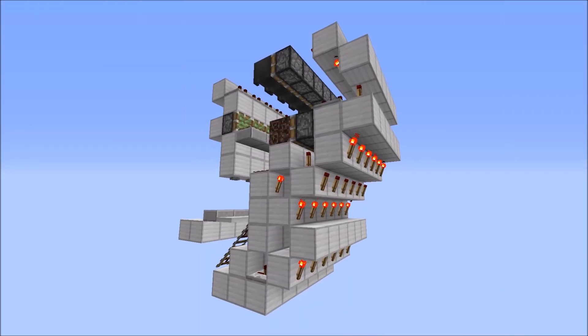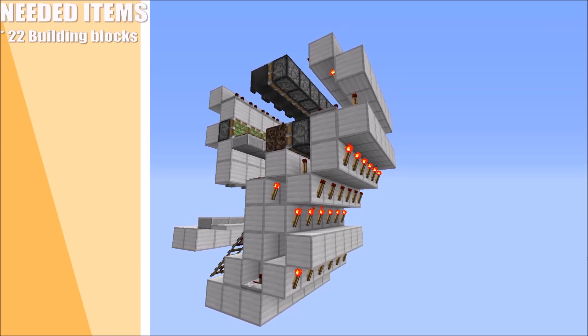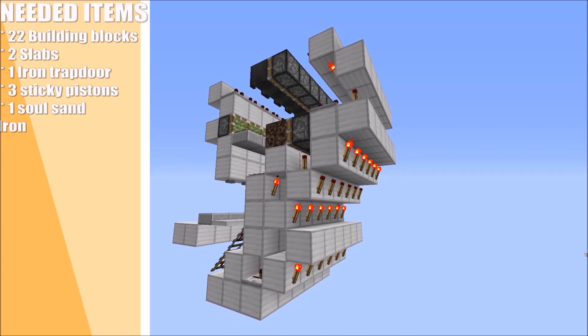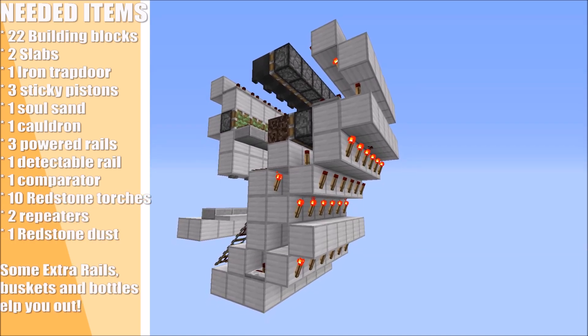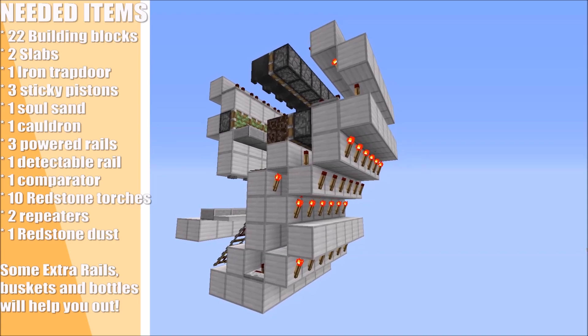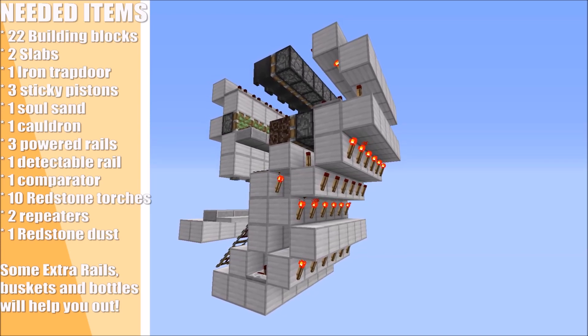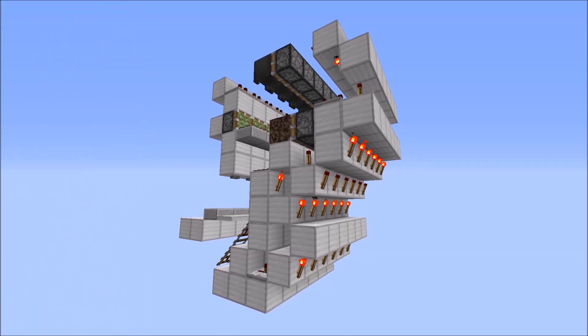Since this is a completely modular design, for every villager holding chamber that you want, you are going to need 22 building blocks, two slabs, one trap door, three sticky pistons, one soul sand, one cauldron, three powered rails, one detector rail, one comparator, ten redstone torches, two repeaters, and one redstone dust, along with some extra rails, buckets, and bottles that'll help you along the way.